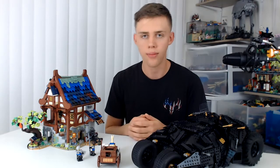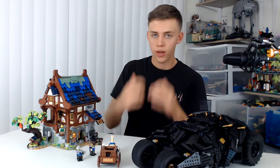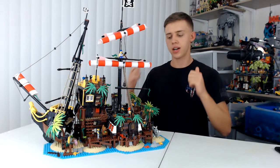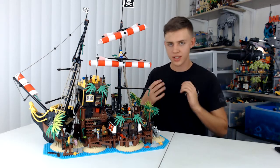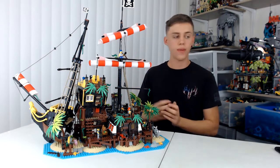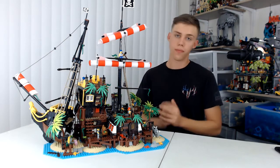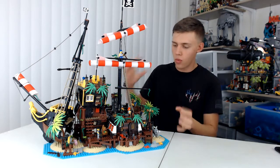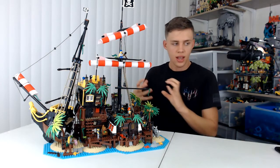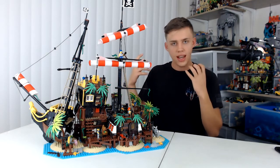We are now entering the top five, so be sure to comment your thoughts on the list already, and please be sure to like, share, and subscribe. For number five, we have the Lego Ideas Pirates of Barracuda Bay set. This is what I would consider to be the best Ideas set — it one-ups the Blacksmith's Shop in so many areas. They literally took the idea of building a pirate set and went overboard with it. They created such a weirdly attractive set through so much chaos, but somehow make that chaos organized — a massive shipwreck turned into a massive fortress.